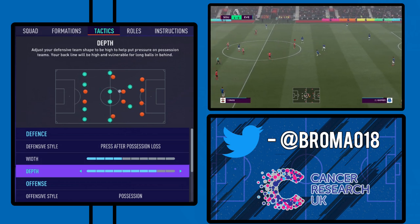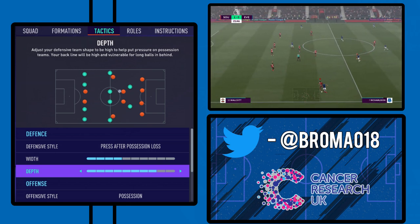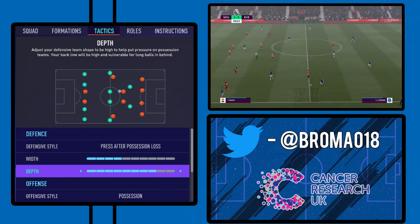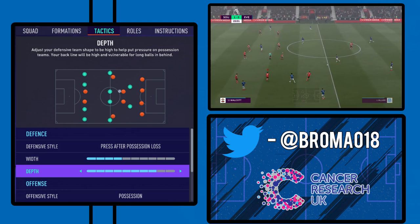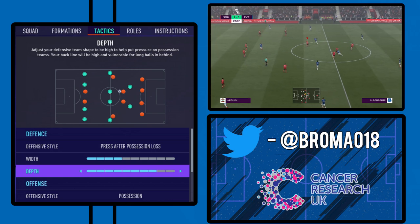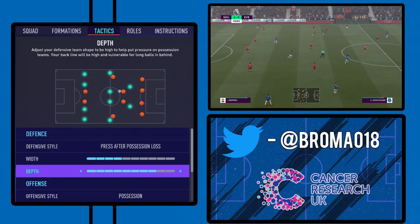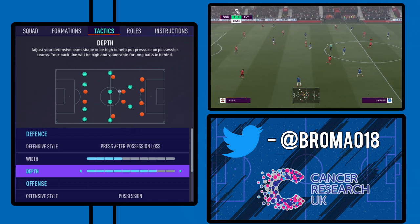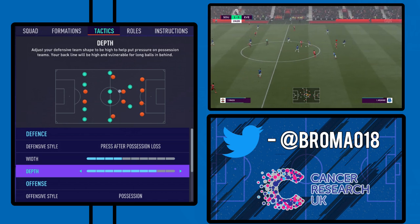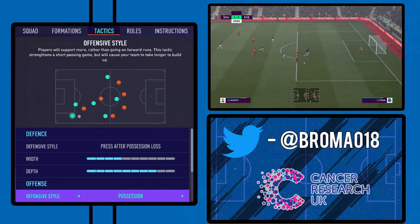Moving on to depth, we have this on eight. They play with a high line to help the pressing game, but we move this from ten to eight so that you've got a little bit more leeway. This is what we've been doing a lot in these videos, particularly for FIFA 21. If they play with a high line rather than having it on ten, we have this on eight — just drop off a little bit. They're still playing a high line, but it gives them a little bit more protection against balls in behind and over the top, which are very overpowered on this game.